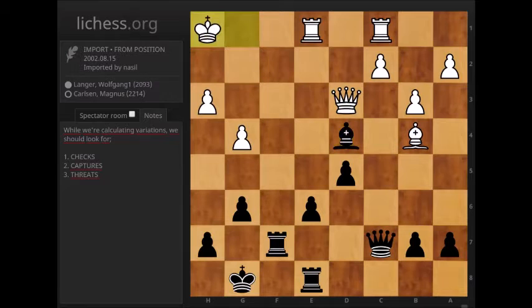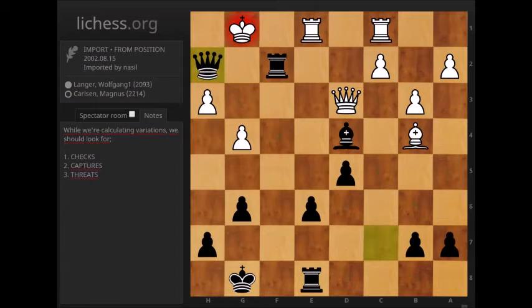So apart from queen takes d4, white can also play king h1. This also doesn't change the situation because after rook f2, the mate on h2 cannot be prevented without giving lots of material. And also the last move king g2 can be met by the same style — checkmate on h2. So after bishop d4, understandably the white player resigned. Okay, let's move on to the second game.